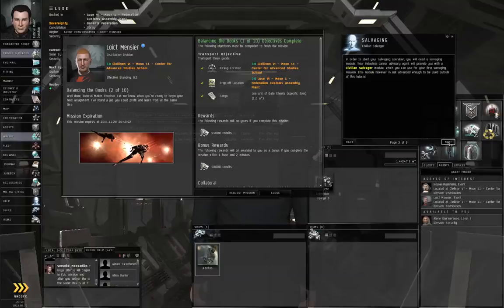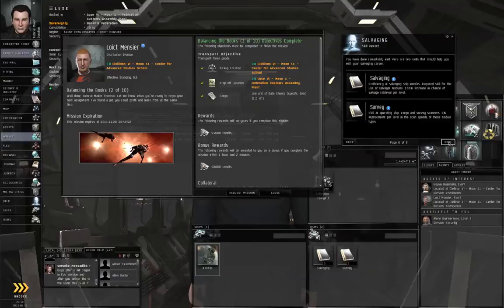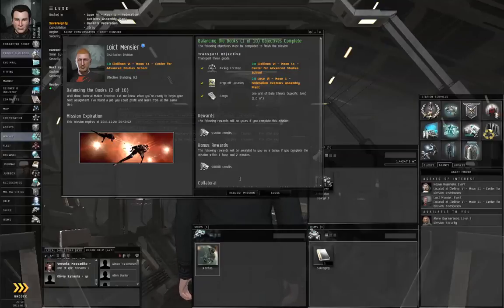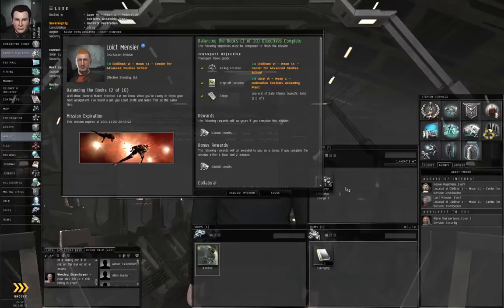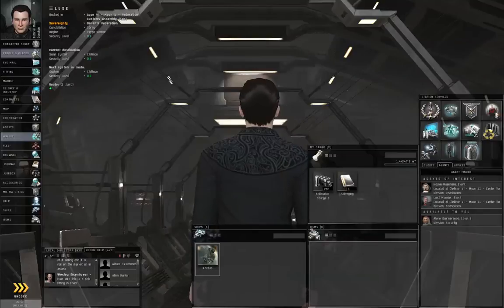The built-in game tutorials will give you some text to read about salvaging and will also give you the Salvaging and Survey skill books. Right-click Survey and train that now to level 1 — yes, we want to switch skill training. If you right-click a skill book and show information, you can see the prerequisites you need. We can't inject the Salvaging skill book right now because we need Mechanic level 3 and Survey level 3 and we don't have those yet. So for now, just drag the Salvaging skill book into your cargo hold and we'll carry it with us. Close, close, and undock.